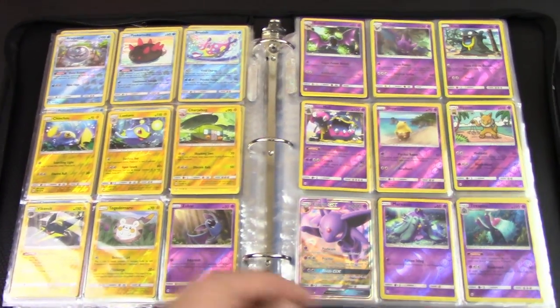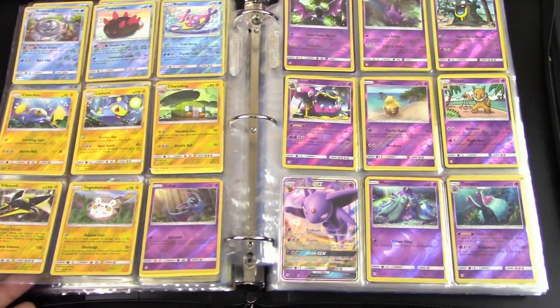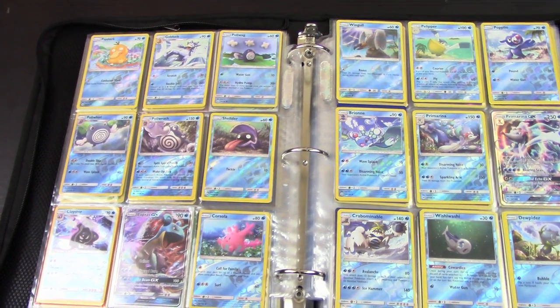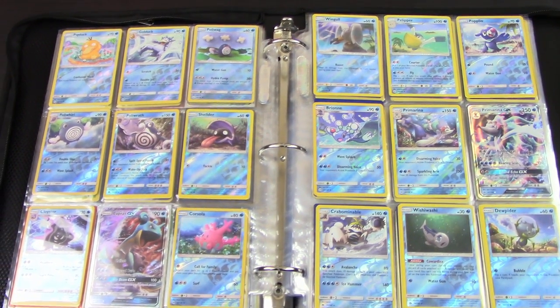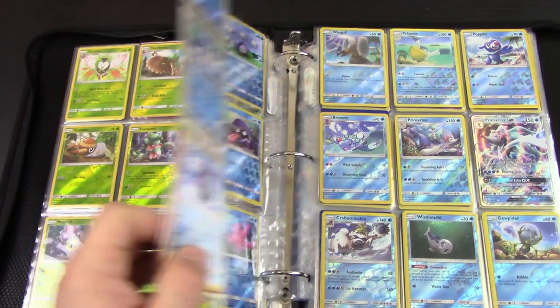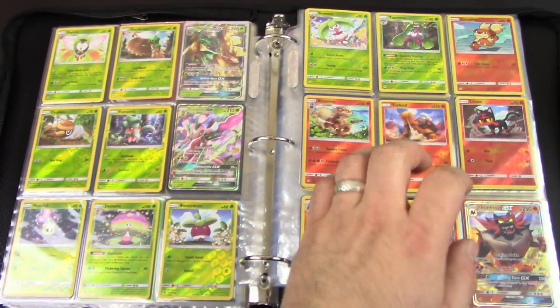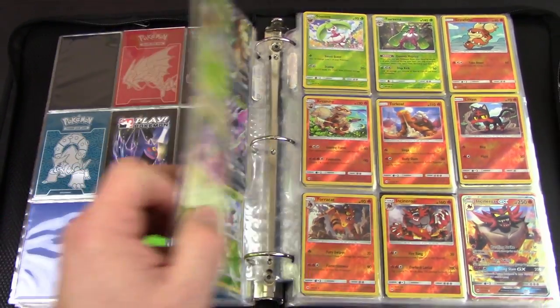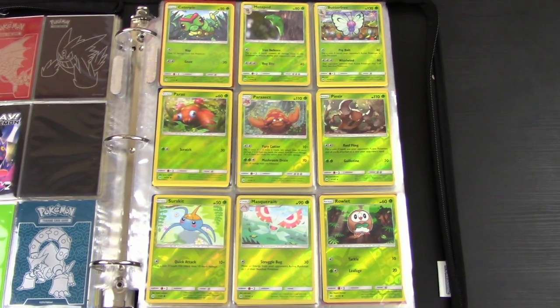I hope you guys enjoyed this video. If you did, be sure to hit that like button, comment down below, and subscribe for more TCG content as we complete more sets here on the Pokémon Evolutionaries. We've now completed everything from Call of Legends to current — all of Black and White, all of XY, and now the very first set of Sun and Moon base. All right guys, I hope you enjoyed and we will see you guys next time. I'm Professor K for the Pokémon Evolutionaries — you all take care.